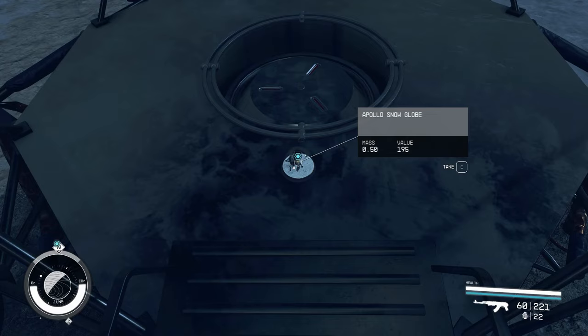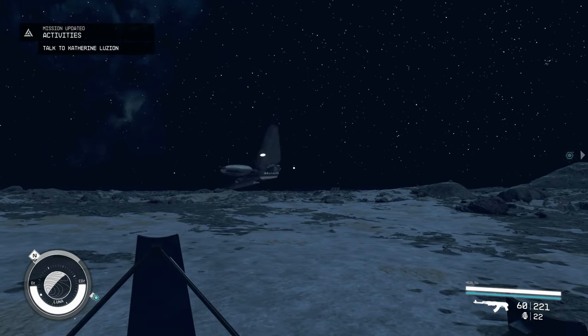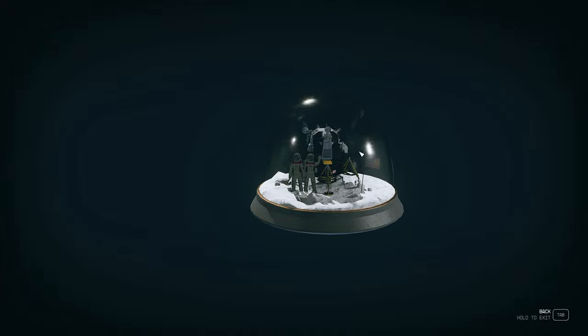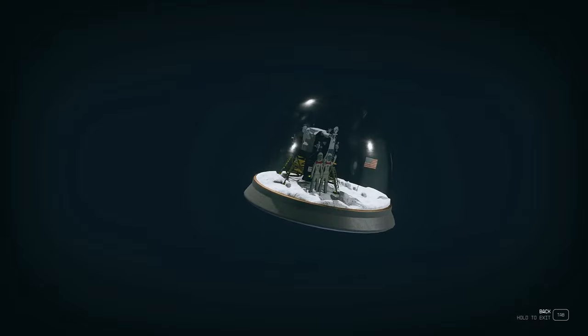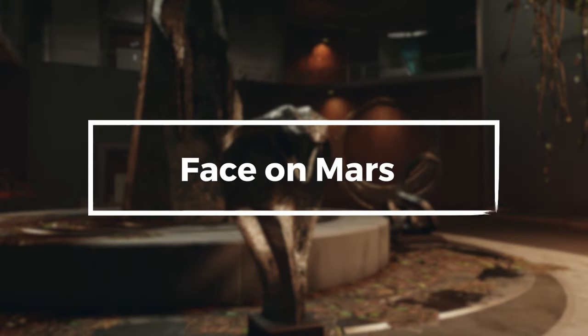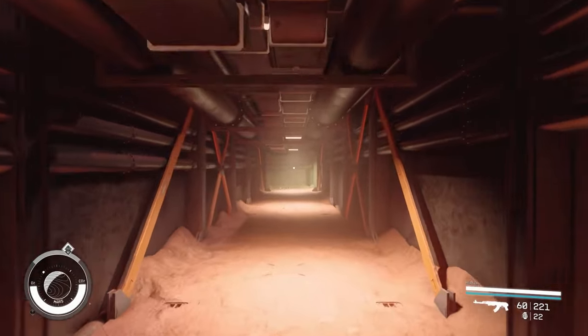To find the snow globe, simply follow the instructions in Sir Livingston's Second Journal. Once you arrive at the Apollo 11 moon landing site, jump on top of the moon lander and look for the snow globe sitting on one of the landing gear legs. The Apollo Snow Globe is a unique and valuable collectible, and it's a great addition to any player's collection. It's also a reminder of the importance of space exploration and the achievements of humanity.